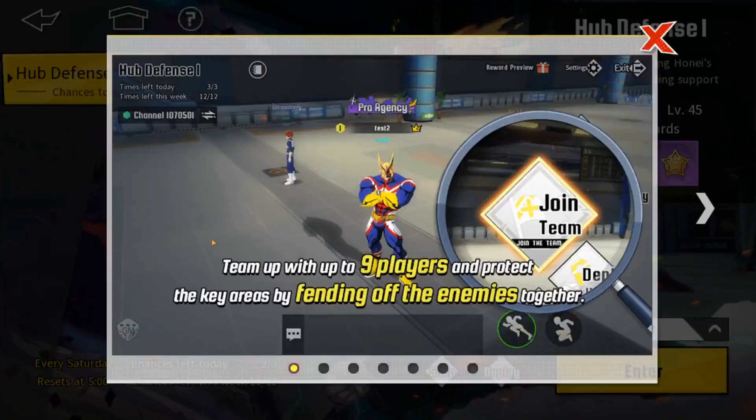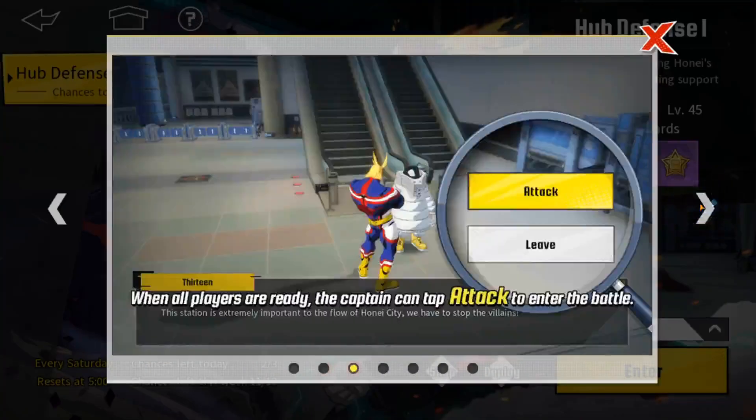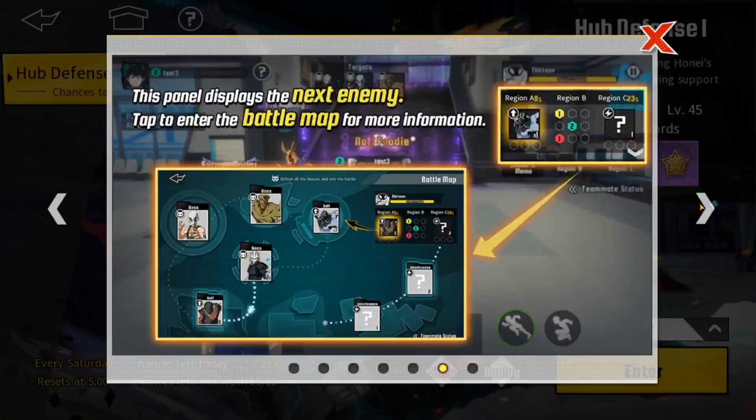I'm going to break it down really fast. You see this part here — these are all bosses. You got your buff bosses, which are very important, and then your regular bosses. You also have your interference stages. Whenever you go into the room called Regency, those are going to be for interference. You need one team to do interference control and two teams to do buff control.